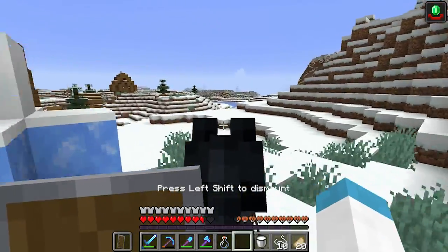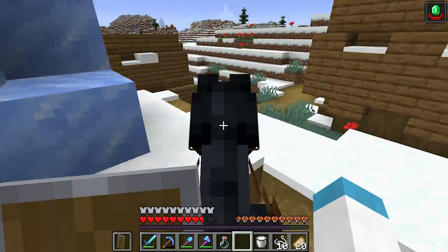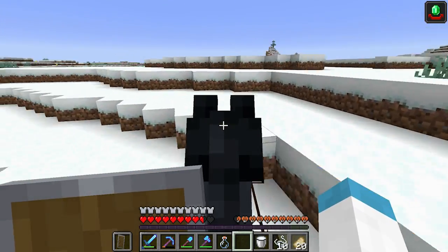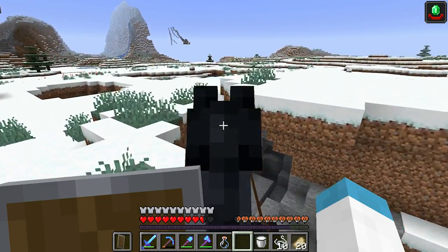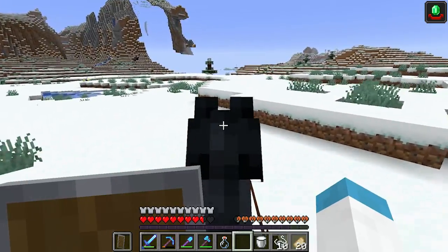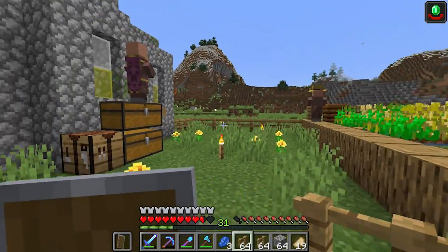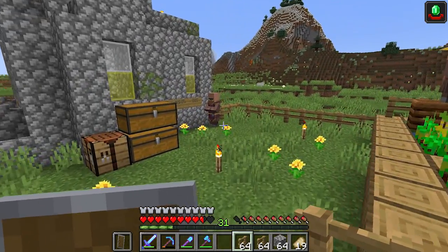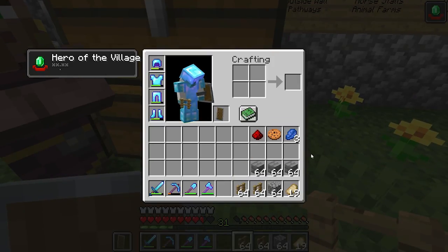Man, that was so much fun! Is there any other villagers around here? Sticks for emeralds is a crazy trade though. They just keep giving me stuff — I'm standing here getting lapis, I got a cookie, I got redstone. Can I have free stuff, please? That's awesome.